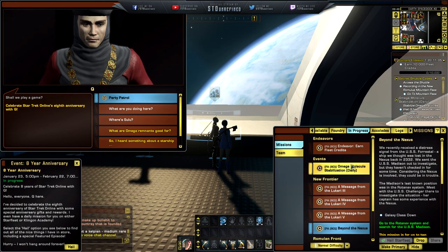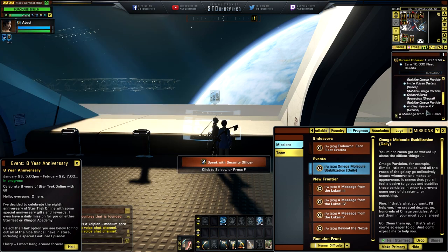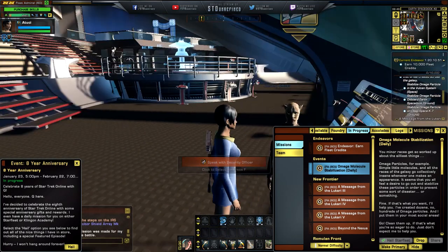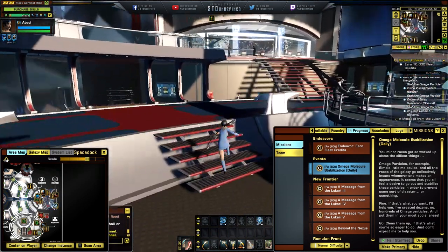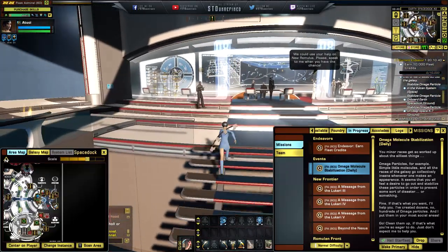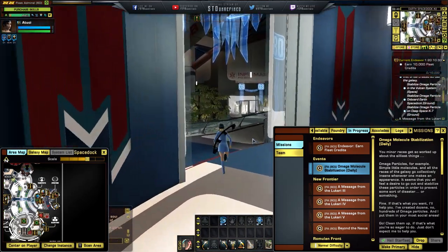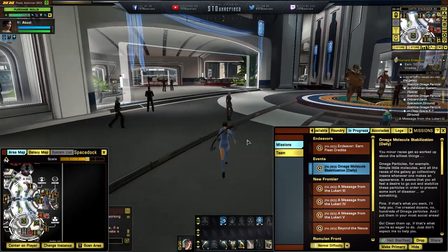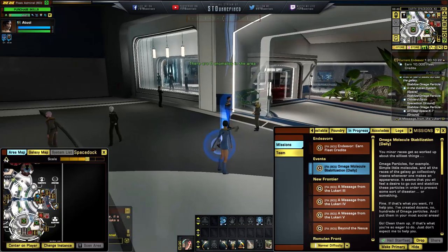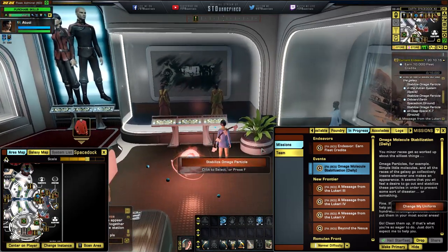That's really awesome of Cryptic and Star Trek Online — you can do these daily missions every 20 hours and they should go into your progress bar right here: the Omega Molecule Stabilization. This is basically going to take you all over the place. Luckily we have one right here on Earth Space Dock. Let's bring up the map — we need to go to the left, right there.